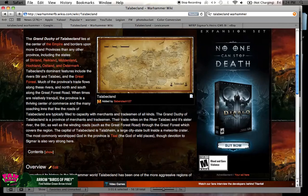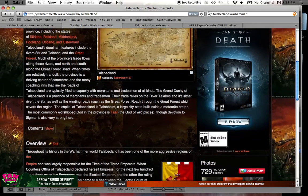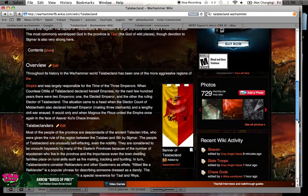There's a whole other adventure book for Warhammer Fantasy Roleplay 2nd Edition that describes the city — the different tiers of it — how the rich and opulent live at the top, and at the bottom of the meteorite crater you've got all these refugees from Kislev and different areas fleeing the great Storm of Chaos led by Archaon. The most commonly worshipped god in the province is Taal, who is the god of wild places, though devotion to Sigmar is also very strong here.